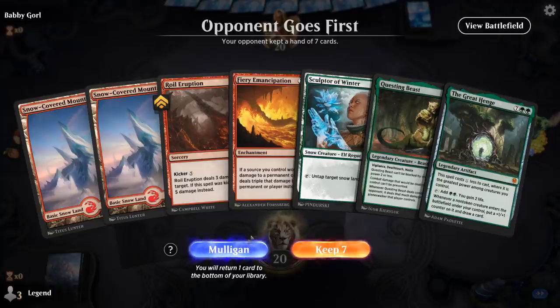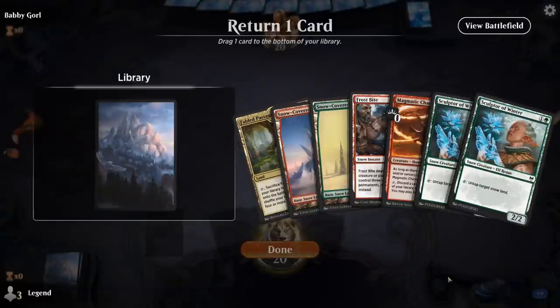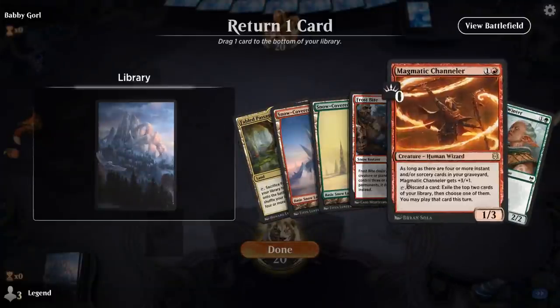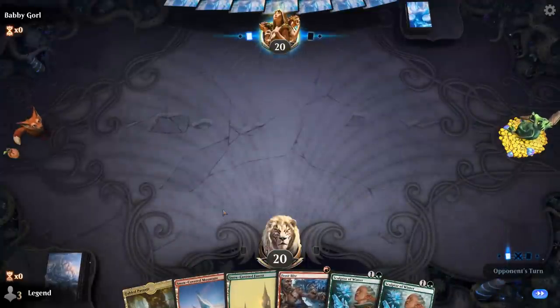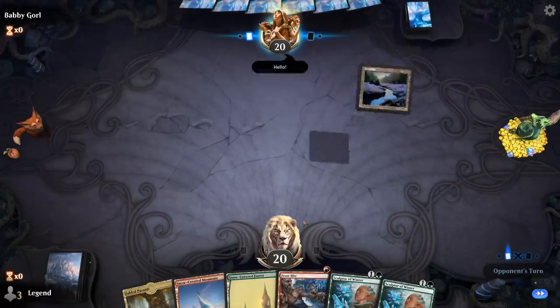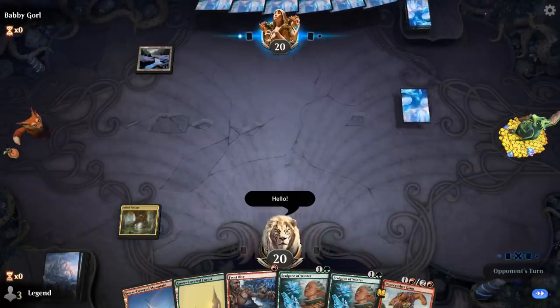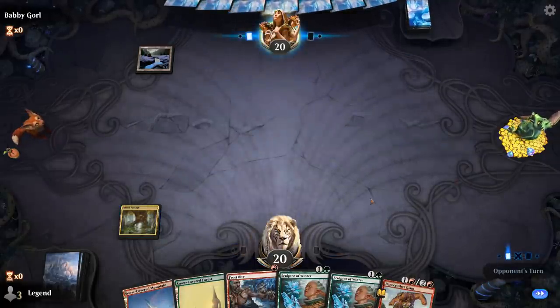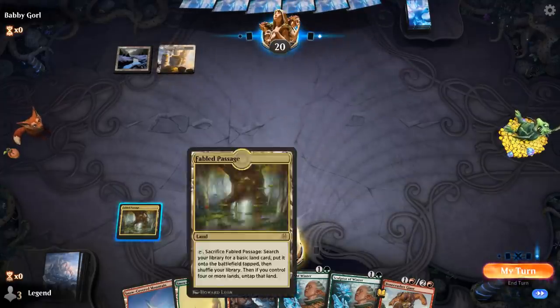Onto the next one. We're on the draw — no green mana means we gotta mulligan. This is better. We get rid of Channeler, just keep double Sculptor for ramp, and hope to draw into some of our heavy hitters. Turn one Swamp from the opponent. Do we fetch a Forest or Mountain? Let's go with Mountain.